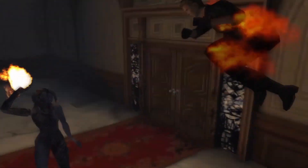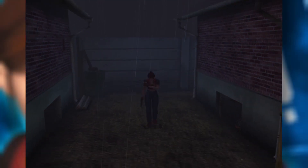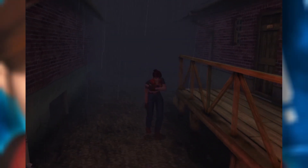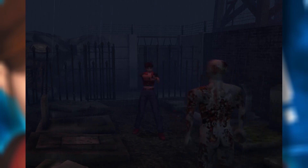Resident Evil Code Veronica is Resident Evil campiness taken to the max. It has ghouls awakening in cemeteries, spooky gothic mansions, evil villains who do evil laughs, and Steve. Don't get me wrong, this is one of the best original RE games out there, but if you love Resident Evil for its campiness, well, that explains why this entry is a lot of people's favorite.